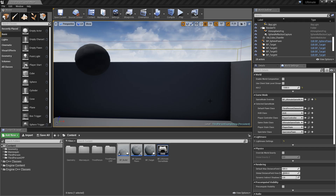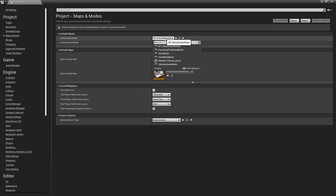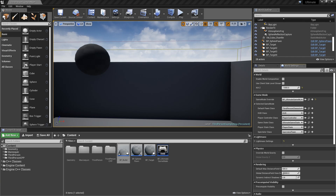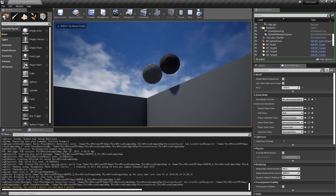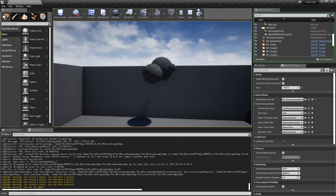If you have trouble getting the hit function to call, go to World Settings and make sure your Game Mode Override is set to BP_UltimateGameMode, and also go to Edit > Project Settings > Maps and Modes and set the Default Game Mode to BP_UltimateGameMode. Open the Output Log from Window > Developer Tools. Now if I shoot the targets I've placed in the level, you can see it says 'You scored a point, you now have 1 point, 2 points, 3 points, 4 points' — and then 'You won the game!'